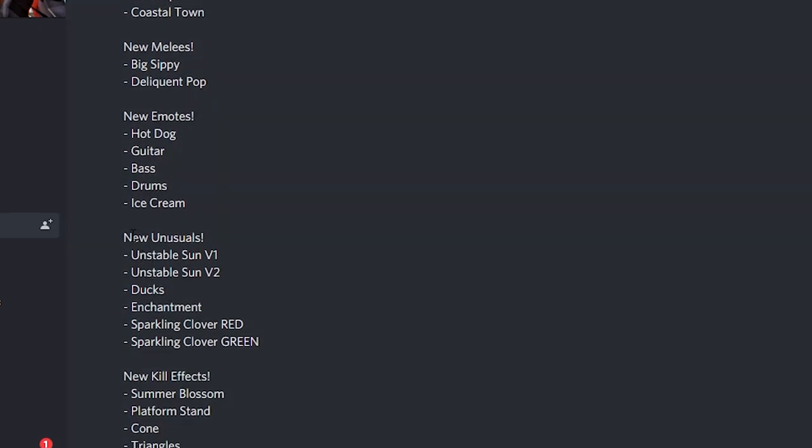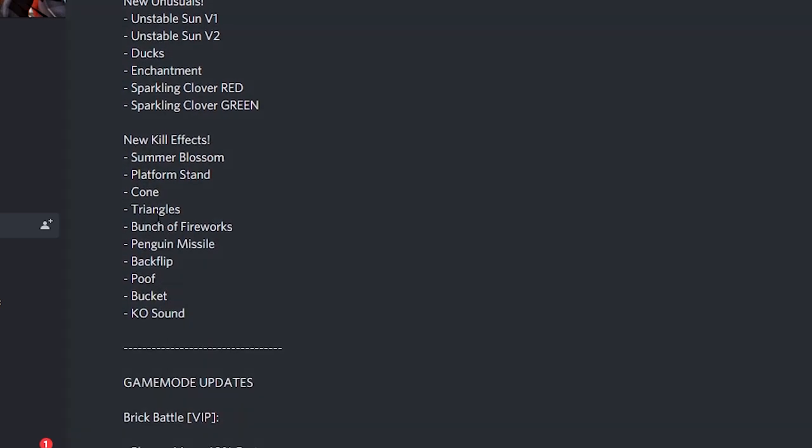Then we got five new emotes and a lot of new unusuals, which is pretty good — Unusual Sun, F1, F2, Dogs Enchantment, Sparkling Clover, Red and Green. And we got new animations as well.